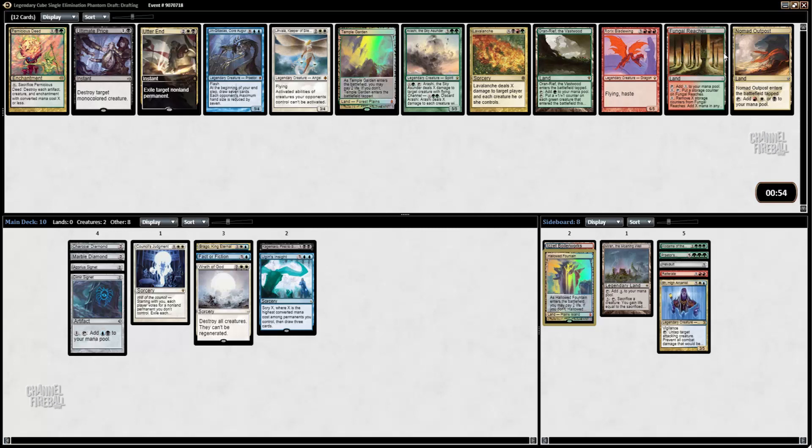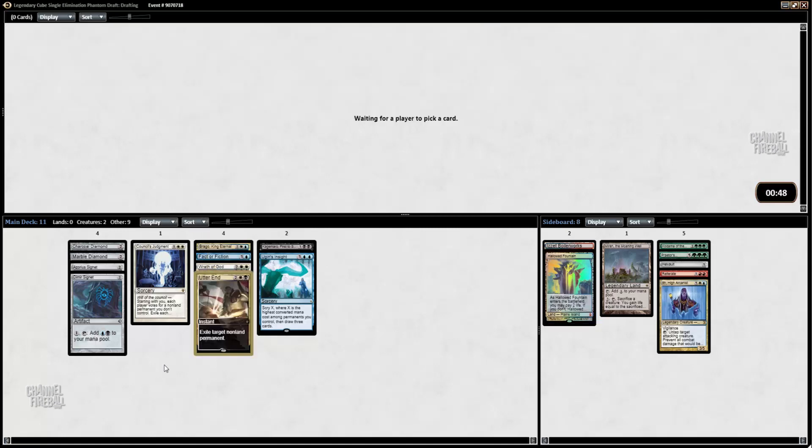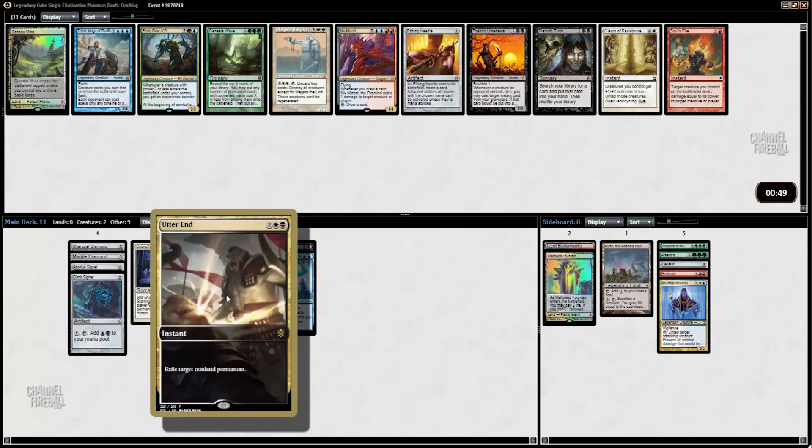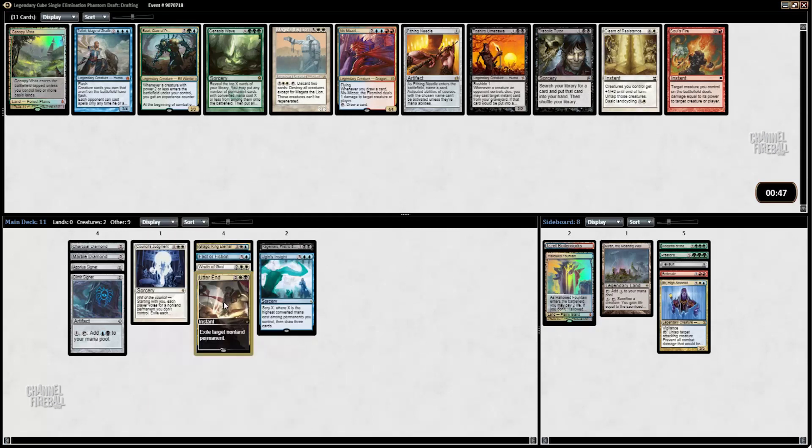Now we take the removal spell — Utter End. Ultimate Price is okay, but I like unconditional removal. And like I said before, this format is a little bit slow. So this card is fantastic.